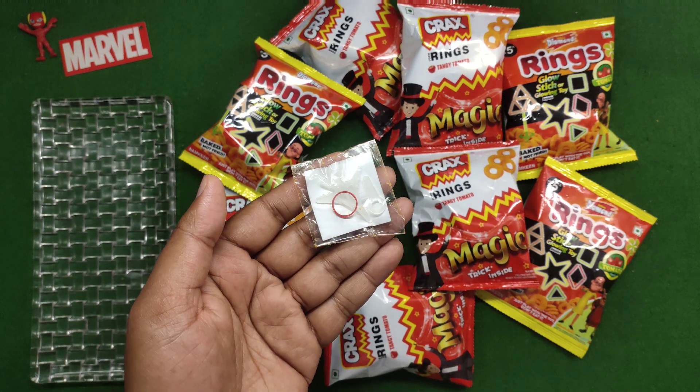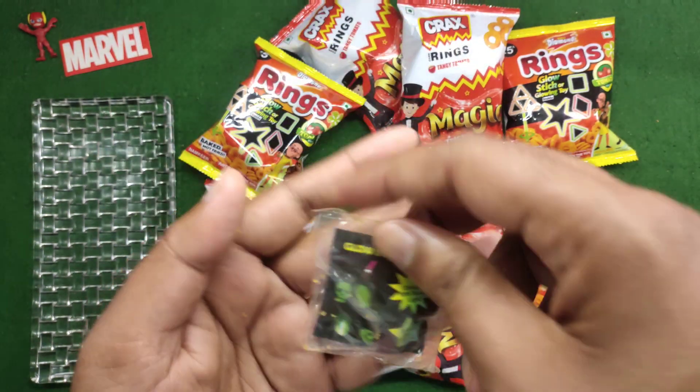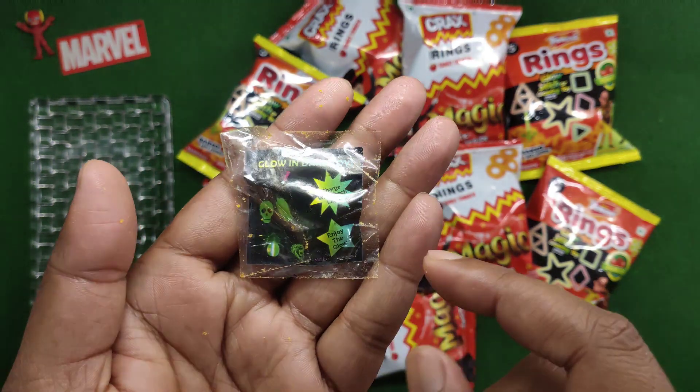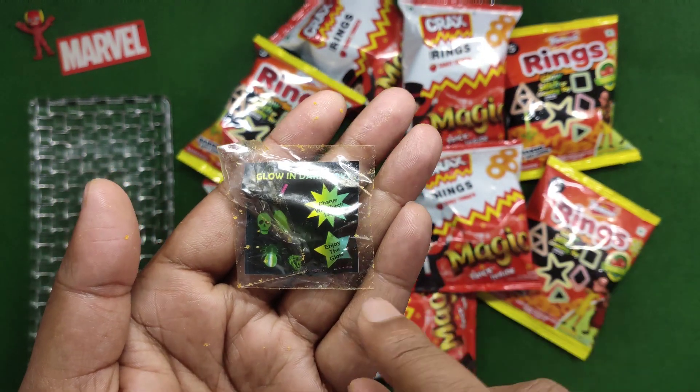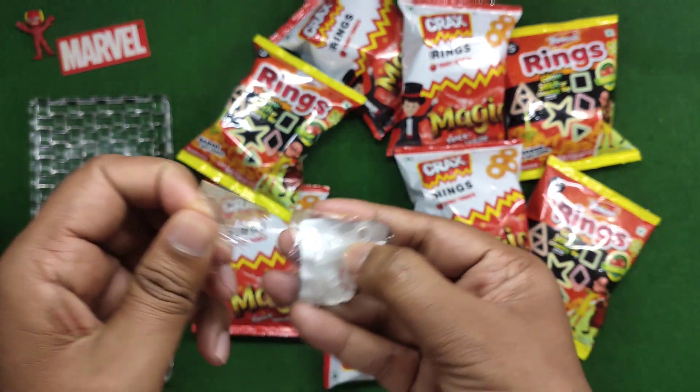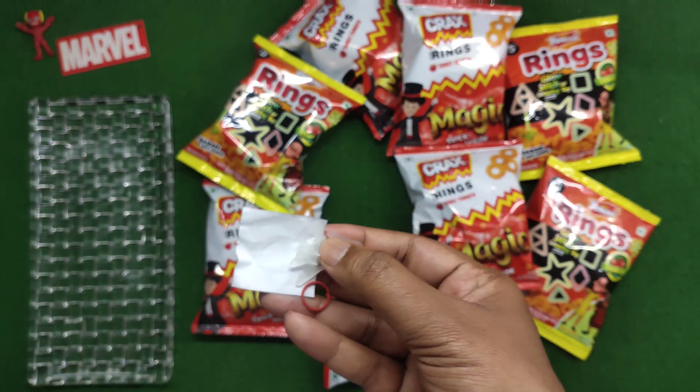Look guys, first package inside — look at this. It's a Glowing Dark Toy. You can charge it with Torch Light or Flash Light, and then in the night, it will glow. Let's see which toy is found.